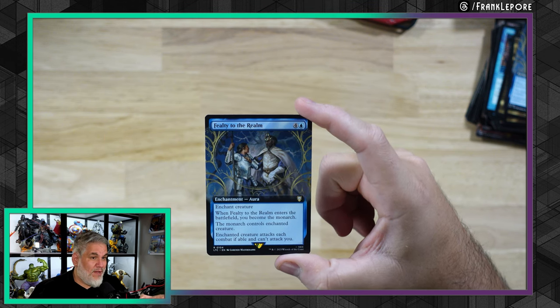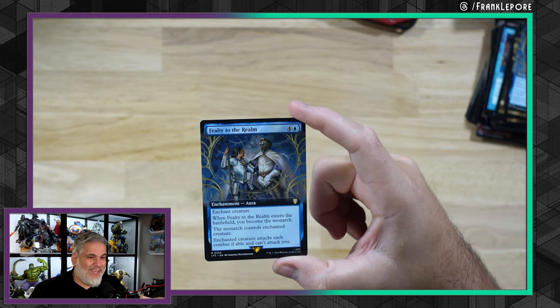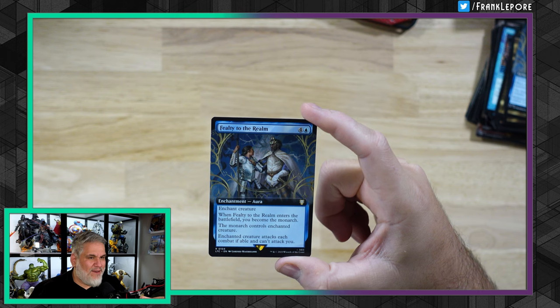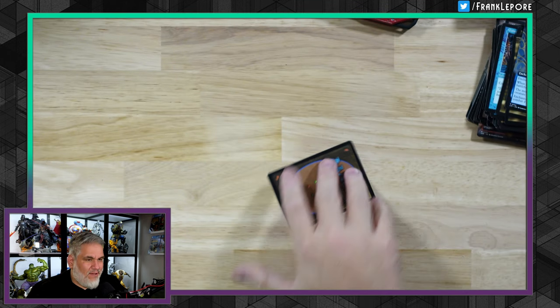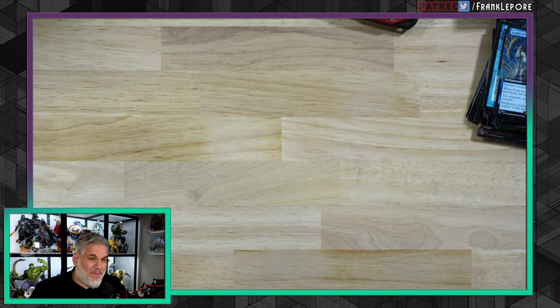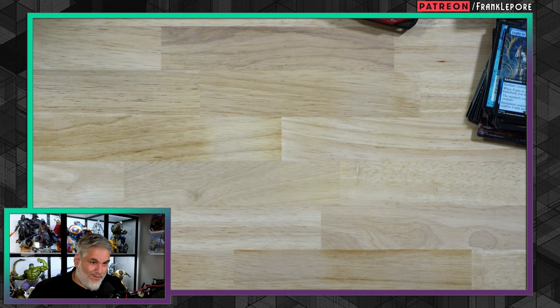However, if they become the Monarch, you lose control of the creature — but the Enchanted Creature can't attack you. So even if they get their creature back due to having the Monarchy, it can't do anything to you. It's got this baked-in failsafe: yeah, you can get your guy back, but you can't do anything.